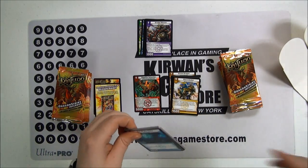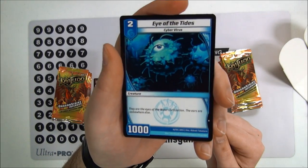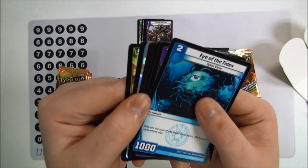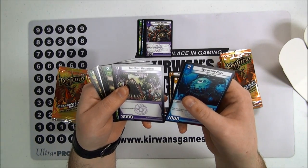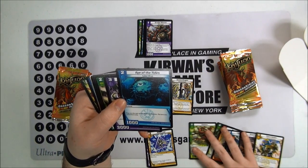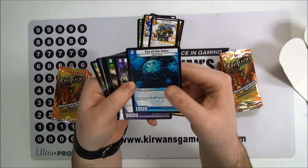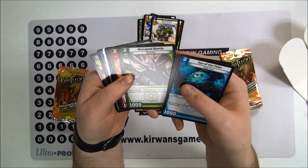Pack number three: Eye of the Tribe, Eye of the Tides, Cyber Virus — really bad card, two for one. What's that peeking out? Super. So we've got Toothed Grubling. Let's see, where's our rare? Ensnare. There we go. Tooth Grubling, Mana Pod Beetle, Explosive Infantry again, Coral Claw, and here's our rare — Dragon's Breath, the Shield Blast. That is: banish target enemy creature that has power 3,000 or less, and one that's 2,000 or less, and one that's 1,000 or less. Pretty awesome.